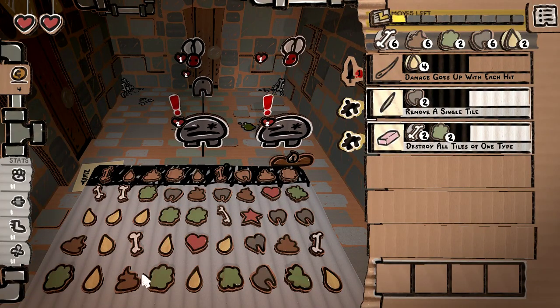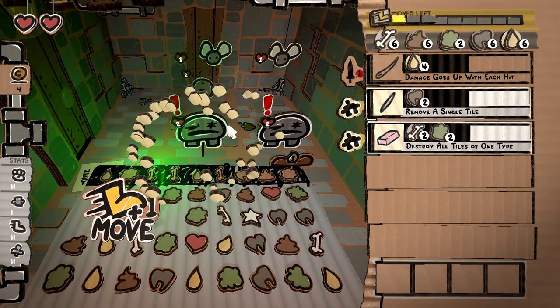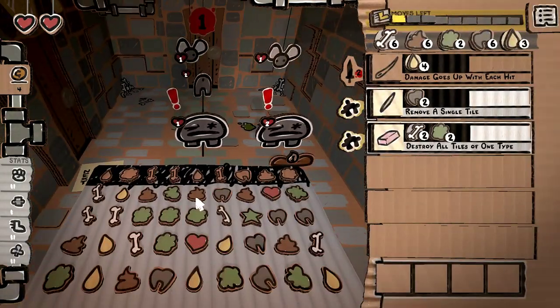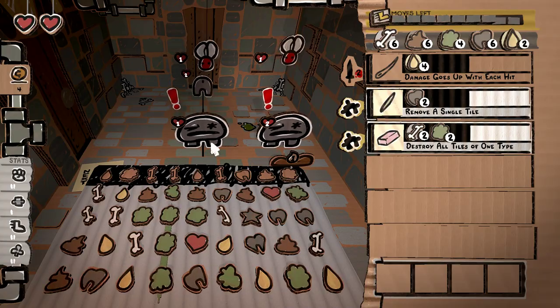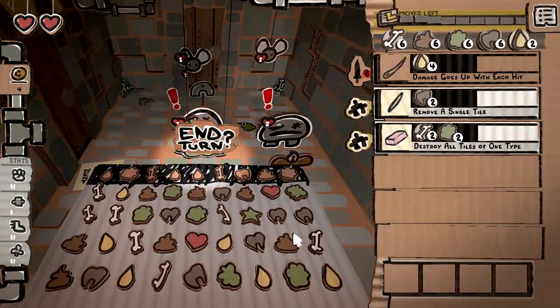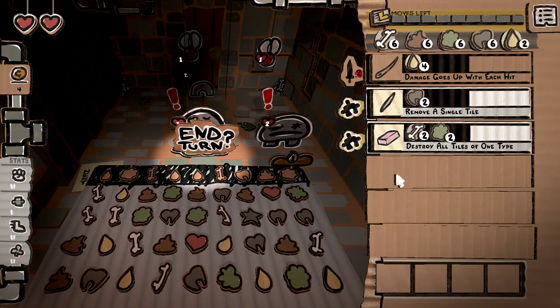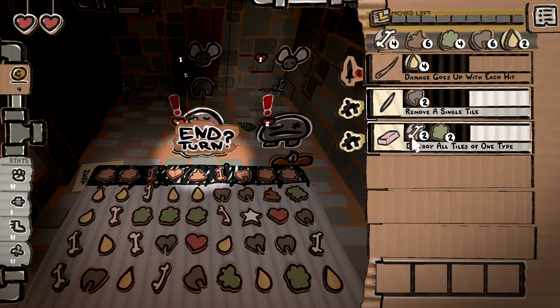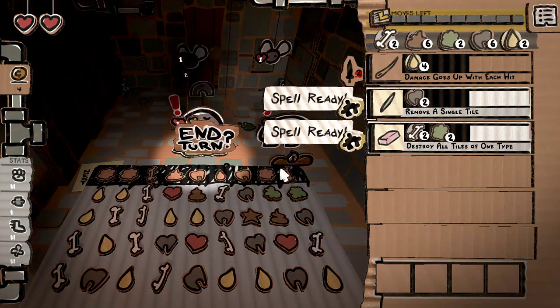And then we can do a piss player here, which is rather nice. That can give us some damage on this guy here, and we can hope to maybe create something to stop him. And we did. That was a good turn indeed. Now we've got destroy all of one type and destroy all the poops, and that's actually done a really good job for us there.